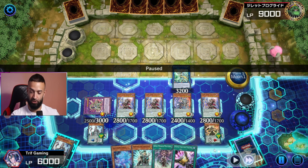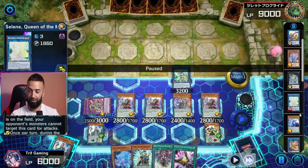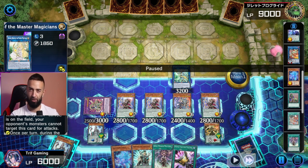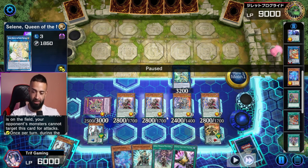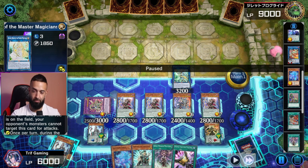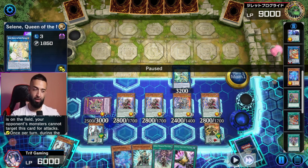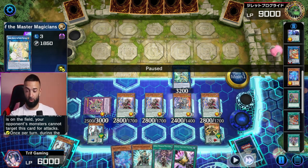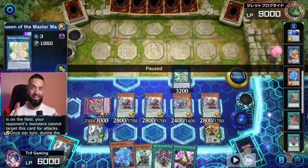Ending on a board of nine negates with Talents as well. Even if my opponent hand trapped at any time, nothing really mattered. If you had Nibiru Imperm, we stopped it. Ash did nothing. Baylor did nothing. Imperm did nothing. D-Shifter would have stopped half the negates, but we still have triple Mighty Master, Jackal, and Electromite plusses even through D-Shifter. Droll would end the turn, but no one plays Droll, so it's all good. Ending on nine negates with four cards in hand and full scales. This deck is absurd.